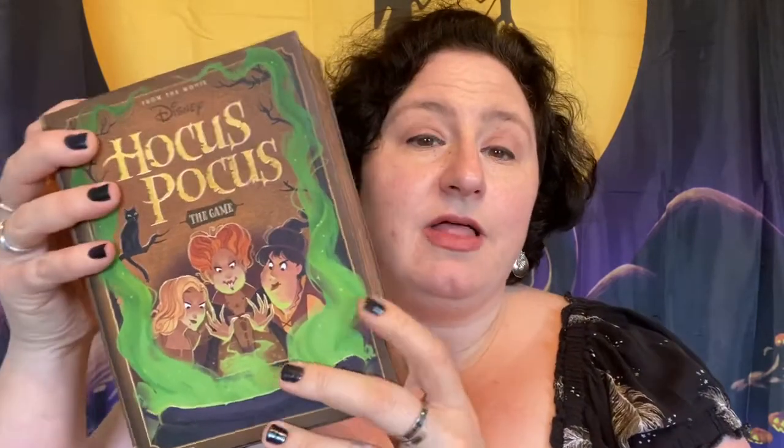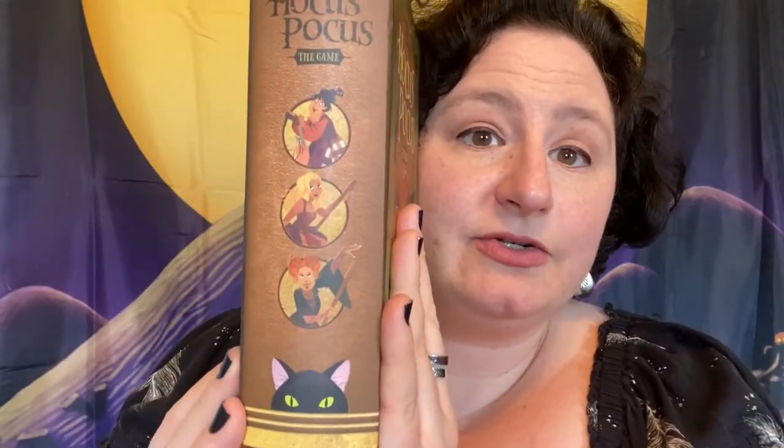First of all, the box is super cute. It is a book with cobwebs and fun little spooky things going on. It features all three of the Sanderson sisters — Mary, Sarah, Winifred — and it also features Binx the cat.